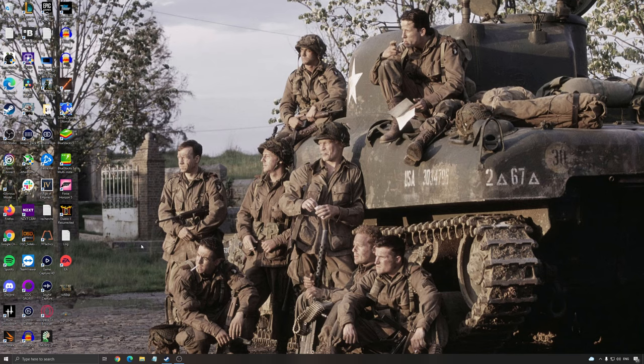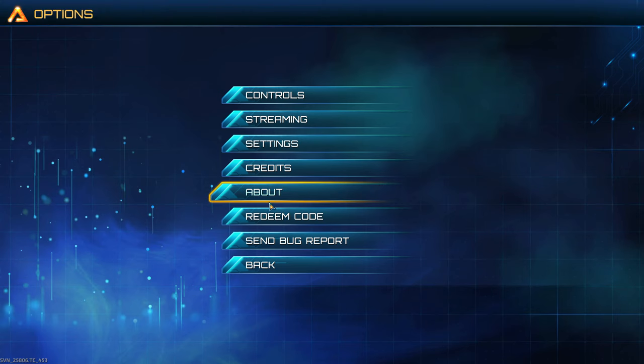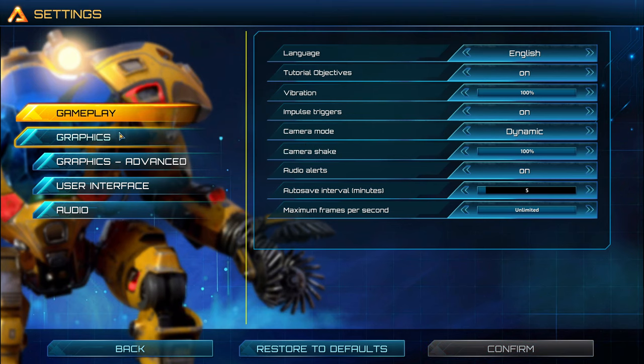So now let's go inside of the game. Now inside the game, go to Options, after that go to Settings, and go to Graphics.